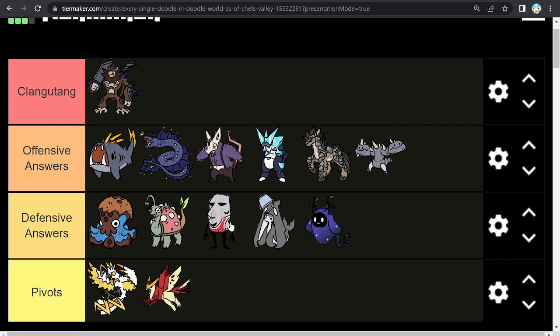Next up is Moyai — this thing is pretty good and able to answer Clangatang, but it is passive because its form of recovery, Rest, takes two turns and that is quite exploitable, particularly through the plethora of water types that are very strong right now.